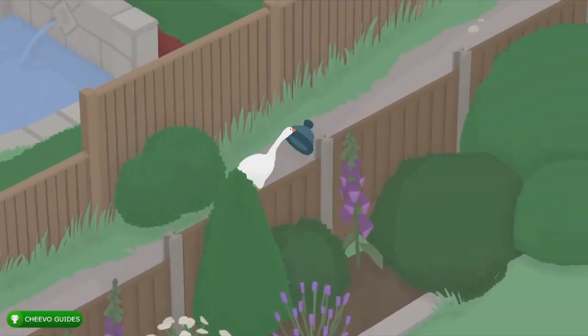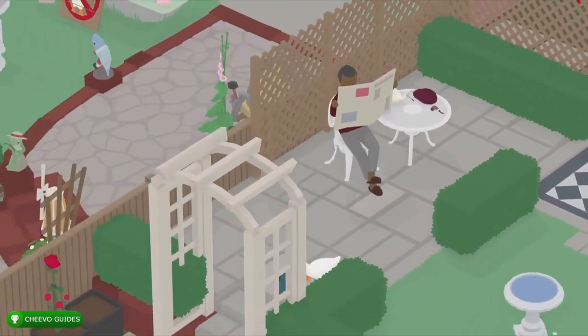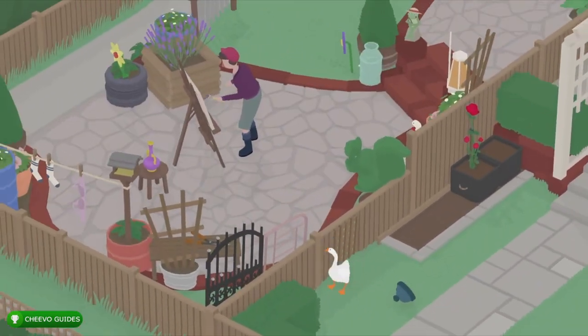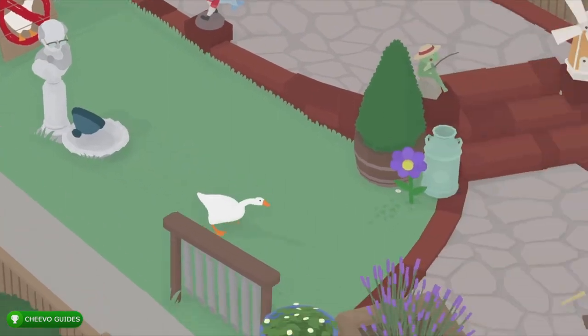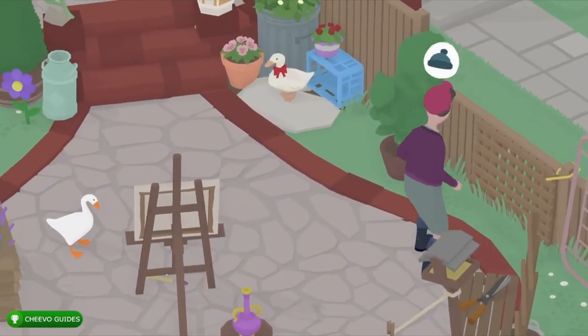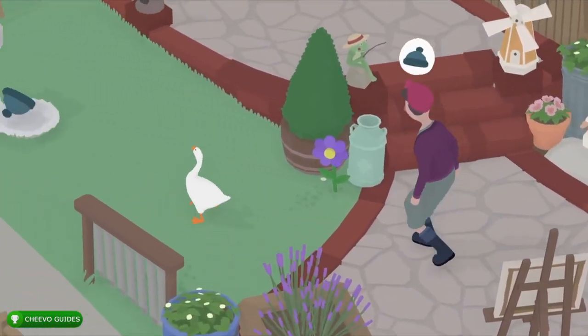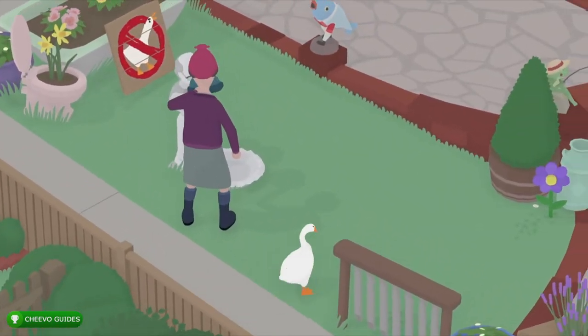That's going to lead us to the high gardens area with the two neighbors — this is the third area in the game. We're going to walk through the fence, pass the first neighbor hopefully without him noticing you, untie that fence, and put the hat right there on the fountain in front of the statue. Eventually the neighbor lady is going to notice the beanie and she's going to put it on the statue.